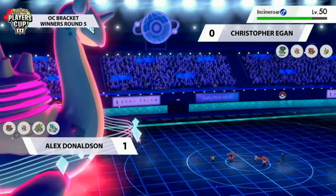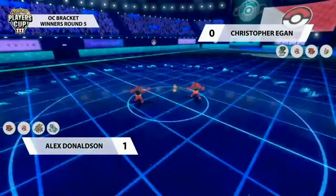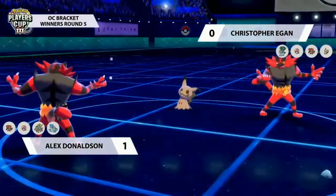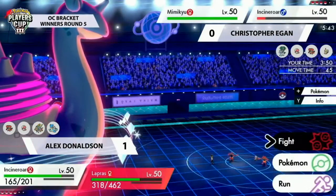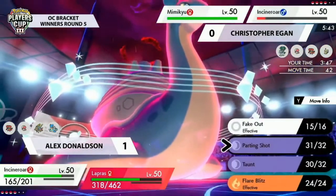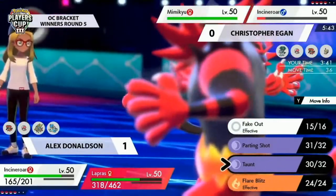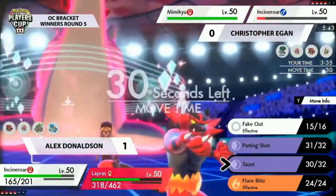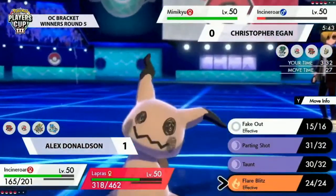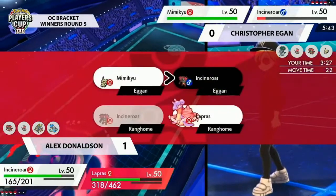Lapras can't be offered that Dynamax now; Calyrex Ice at minus three attack isn't putting on any offensive pressure, so Christopher should consider switching. Alex is also running dangerously low on time but selects just in time. He kept going back and forth between G-Max Resonance and Geyser — with Resonance you get Aurora Veil up so Christopher can't deal damage, but Incineroar is just sitting on the field begging for a Max Geyser. Alex opts for Geyser last second, almost literally running out of time.